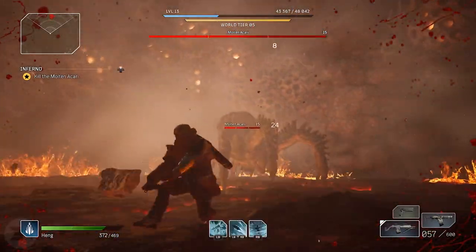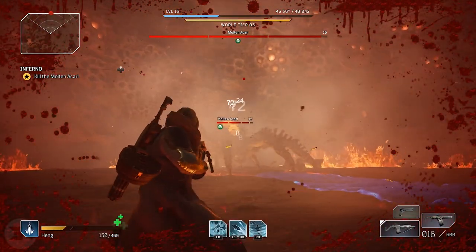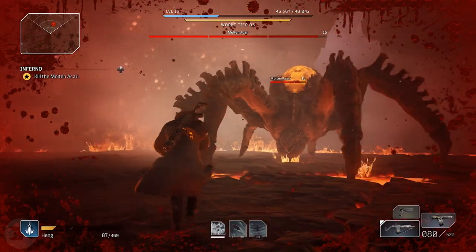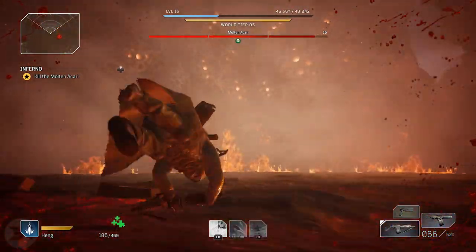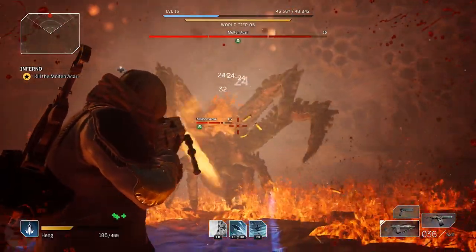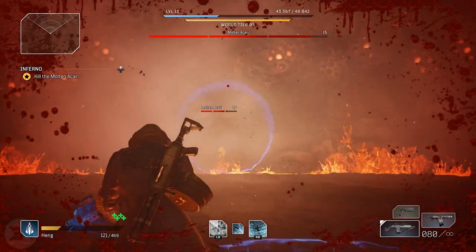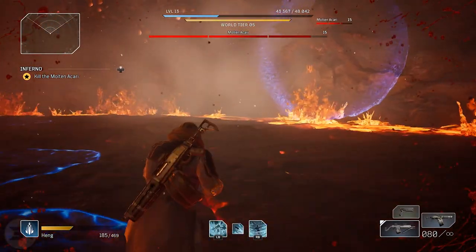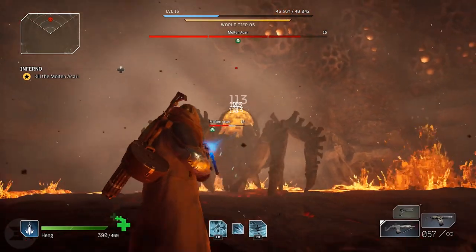When you spawn into this fight it's just you versus the spider and he is pissed. First and foremost, the health bar is segmented into three phases. When you look at the boss his little health bar also has three segments, but you can ignore that — the health bar when looking at him only shows one third of his total health. Once you wipe that out he moves to the next phase and his health resets. Focus on the segmented health bar at the top rather than the one when you're looking at him.